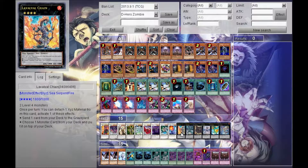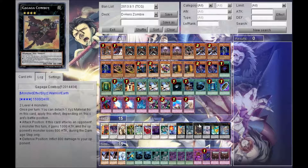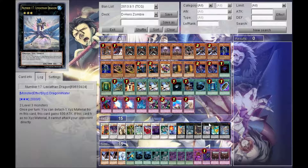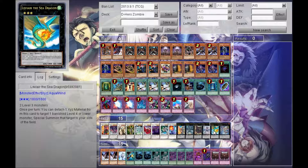For rank 4s, Lavalval Chain and Daigusto Emeral — both are very important to this deck. Chain sets up so many plays, and Emeral combos so well with Burial from the Different Dimension — it's ridiculous. The other rank 4 I have is Gagaga Cowboy; I kinda wanna replace him with a Maestroke for more protection, but Cowboy's been testing okay so far. For rank 3s, we have Leviathan Dragon, Leviar the Sea Dragon, and Zenmaines. Originally we had a Temtempo in here and it just really wasn't working out. Leviathan and Zenmaines are just solid rank 3 XYZ options, but Leviar is also a very key card in this deck, so keep that in mind.